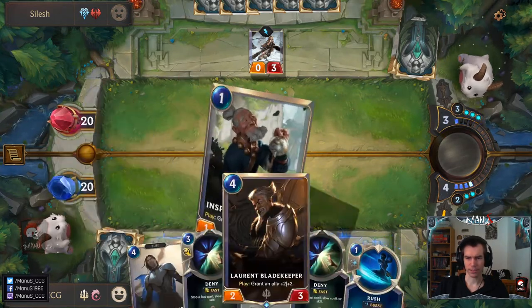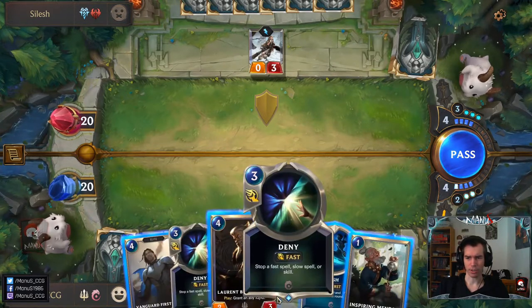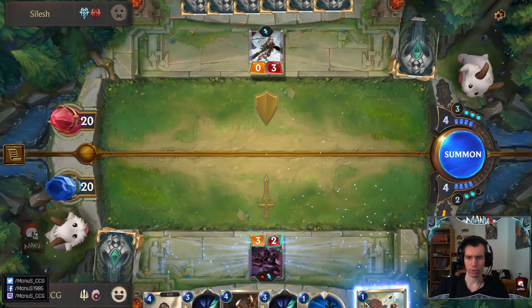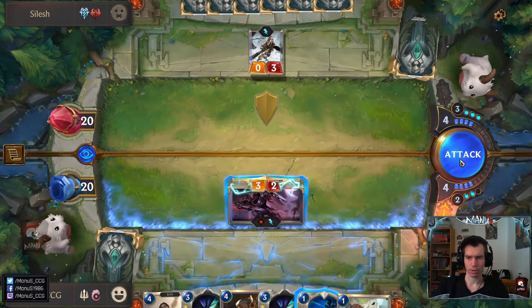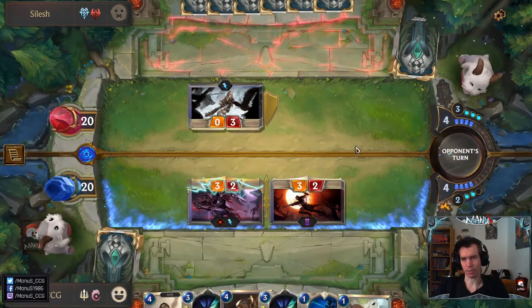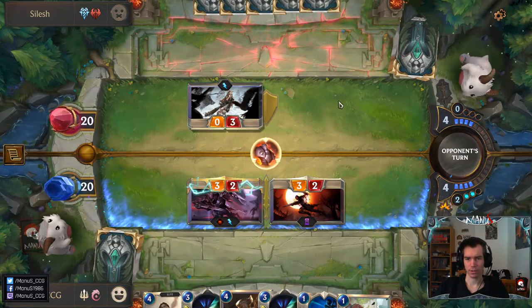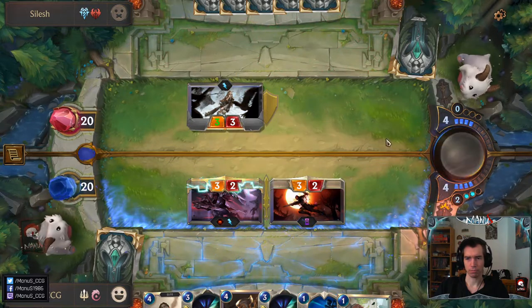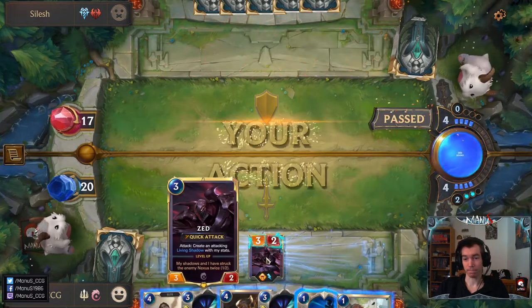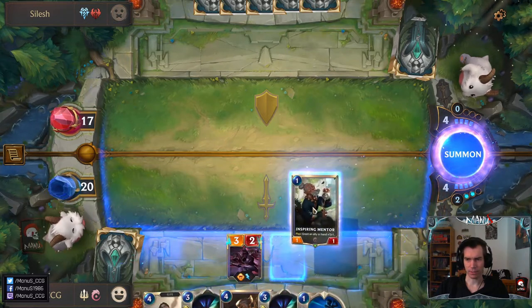Now we could play a Gatekeeper, but that means we don't have a Deny open — not too fond of that. I think I'll just attack here, there's not much downside to that. Then we have double Deny, so we really want to keep stuff open here. Not sure what the plan is with that — I guess somebody didn't read the Quick Attack here.